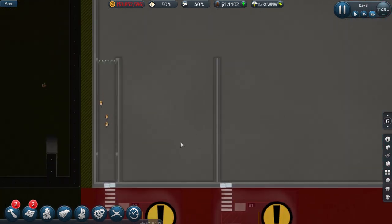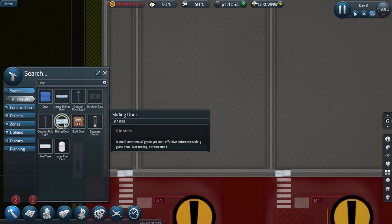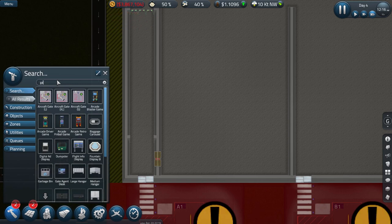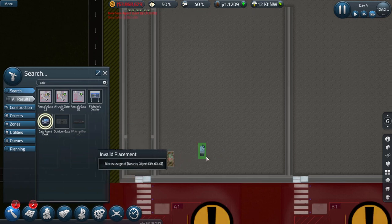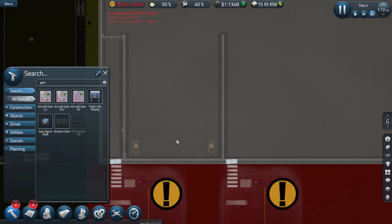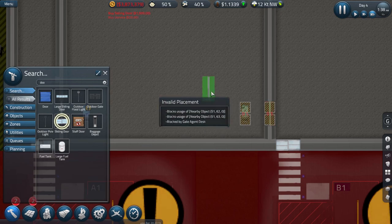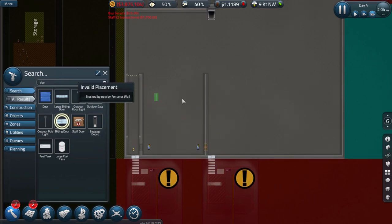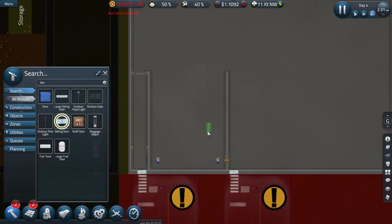That doesn't look good at all. We'll get a door over here — effectively double-dooring it. I want a gate agent desk over here, so we're going to start with one, and similarly do one on this side with another door at the back. We could just do little pieces of it. I think I've got a plan on how we're going to manage this.